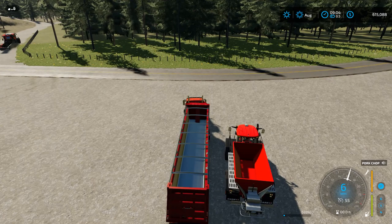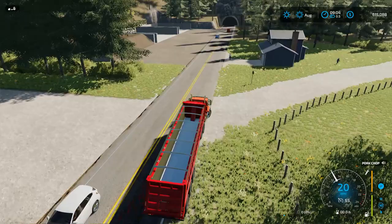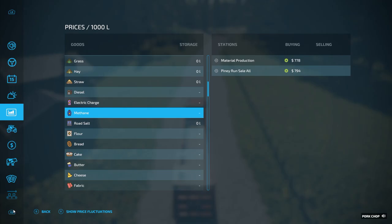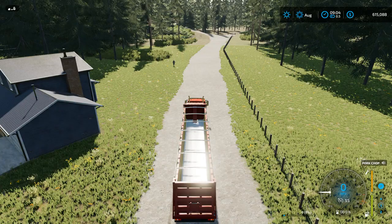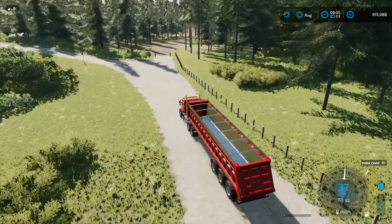We're going to take the truck down — Little Boy Blue's headed to the field — got the canola field ready. We're going to take our canola to the biogas plant to produce some methane, because that's one of the things needed for one of the factories we're going to purchase. So we'll get this truck down to the field and help him out.